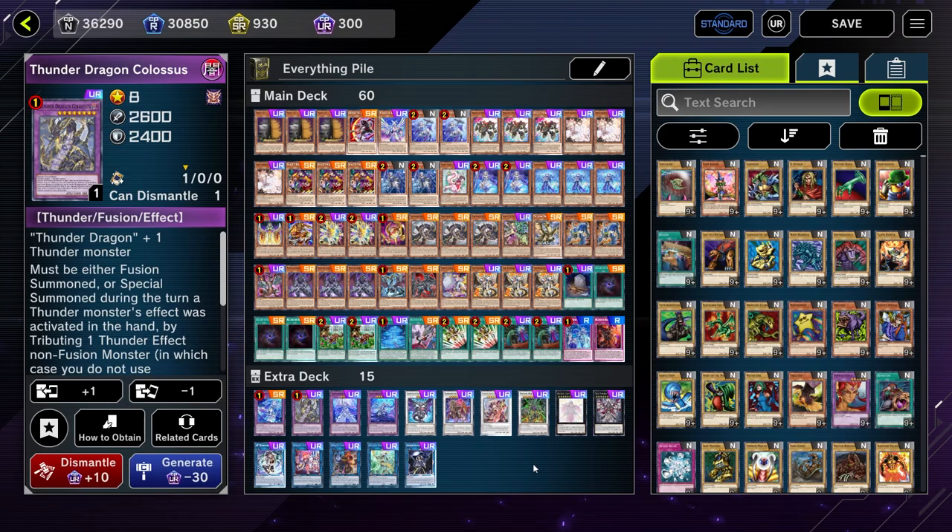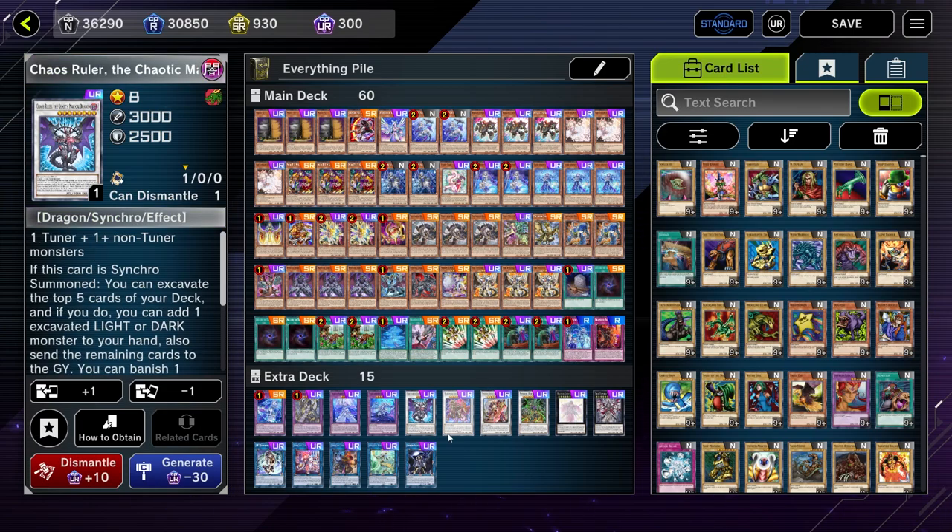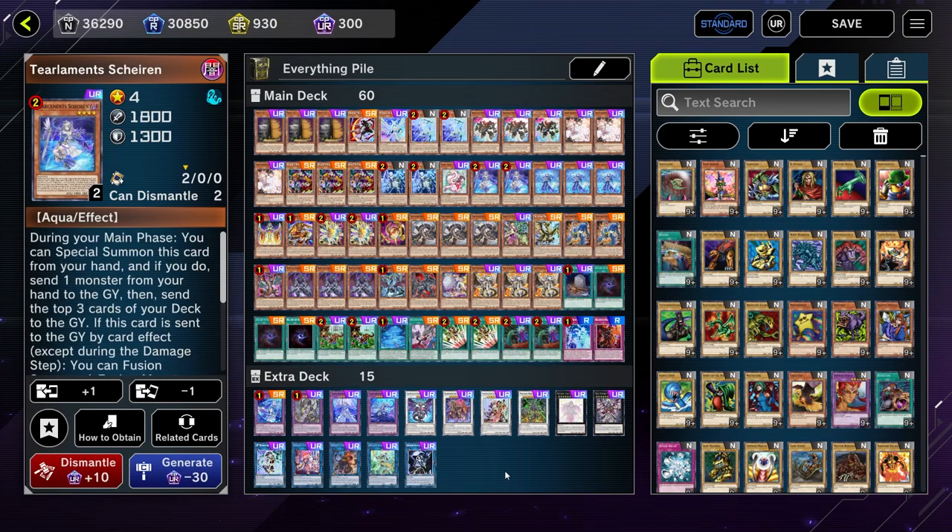This deck is pretty much my Punk Thunder Dragon Bastille deck with tier limit stuff thrown in, if I really had to boil it down relatively simply. These archetypes actually synergize a lot better than you might think, particularly with the Synchro engine being able to turbo out a Chaos Ruler, which can often incidentally hit a tier limit name and then start getting the ball rolling on that.